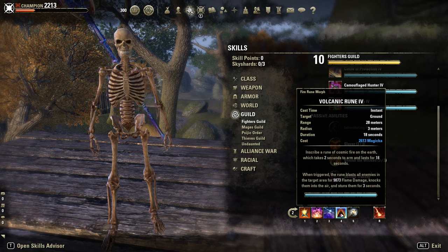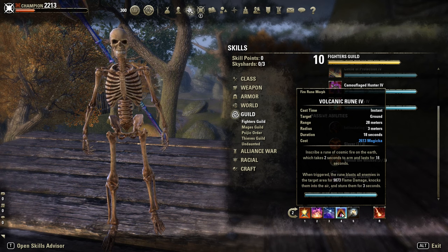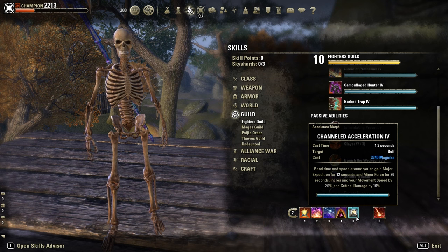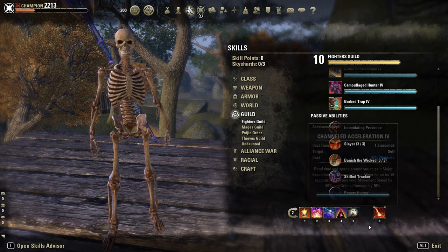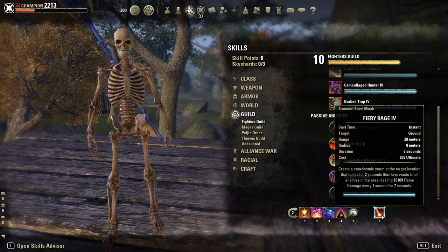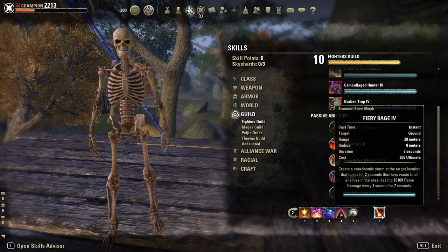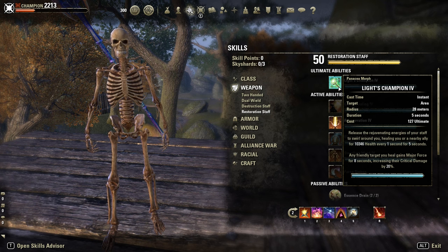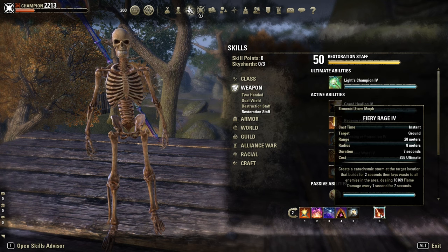Those alone can one-shot people. Then Volcanic Rune — our second most damage ability. It blasts the enemy in the air, so it stuns the enemy and deals burst damage. The duration is also nice, for 18 seconds. The enchant: Exploitation for Minor Force — 10% extra crit damage. And Fury Rage as Destro ultimate. Alternative: you could use the Restoration ultimate, Light Champion, for Major Force. But I prefer Fury Rage here.